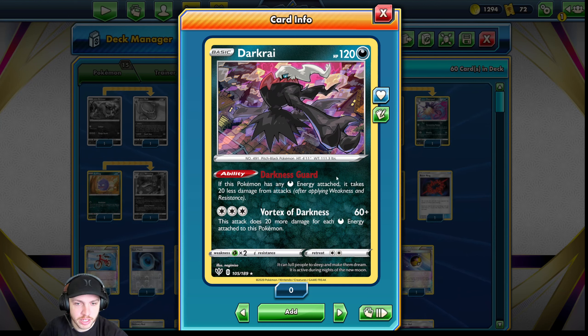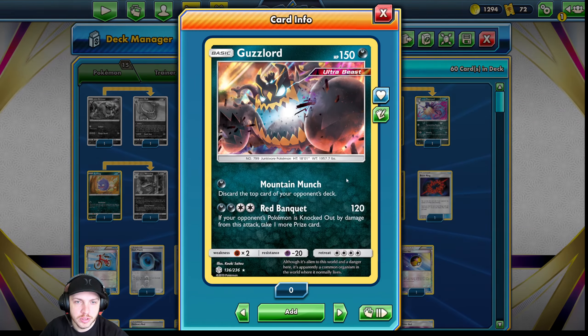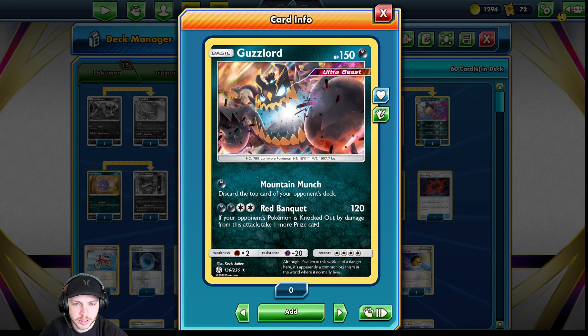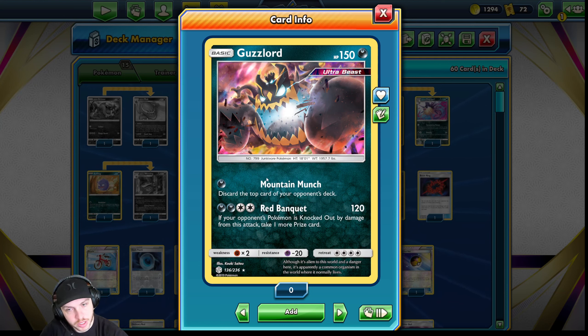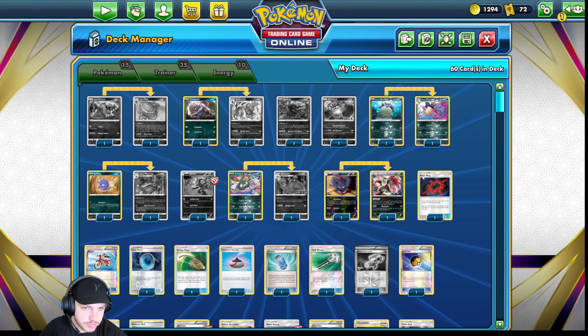A lot of people didn't even pay attention to the effect of taking 20 less damage — it did matter on the math in a few occasions, and that's a big deal in my opinion. Guzzlord — you just play him because of Red Banquet: 120 damage, they're knocked out, you get an extra prize card. Getting two prize cards in GLC is busted. And then Mountain Munch — if your opponent looks like they're about to deck out, you can always discard the top card of their deck. It only takes one energy, and based on the cards in my deck, you may be able to force them to draw more cards into their hand and force them to deck out.